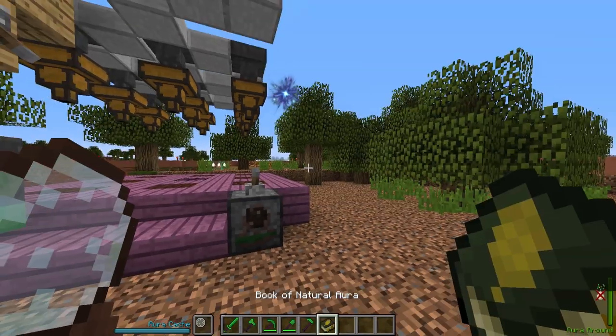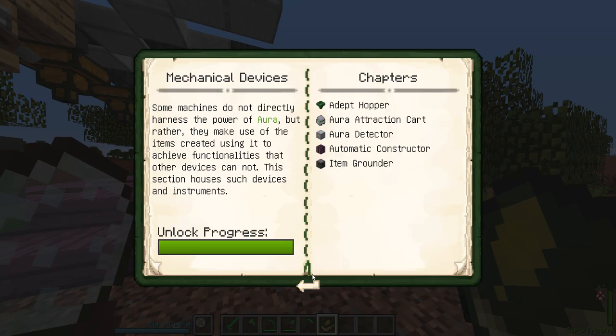So that is probably the most basic one we have there. Now, we can continue on. I have mentioned an aura detector before. We're going to be using this in a construction as well as an adept hopper, the item grounder, all combined together with the automatic constructor, which basically is auto-crafting for magic, but in a little bit larger of an area. And I don't know, it makes things look a lot cooler in my opinion.